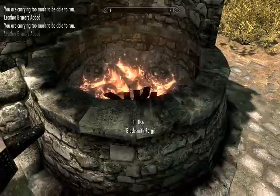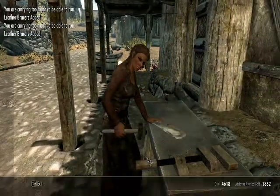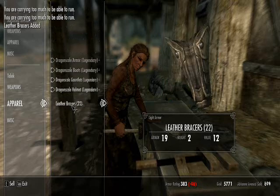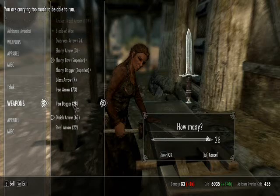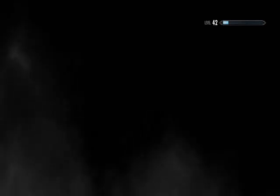You want to bring all the materials down to zero. Just head over to her. Now you want to sell all your bracers and daggers. After doing that, you can fast travel — up to Dragon's Reach. You can walk, run, fast travel — I just find it quicker to do this.